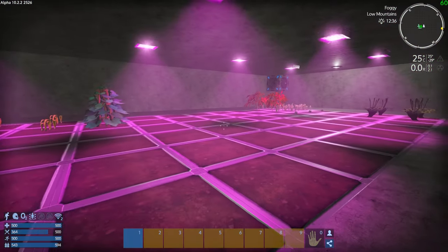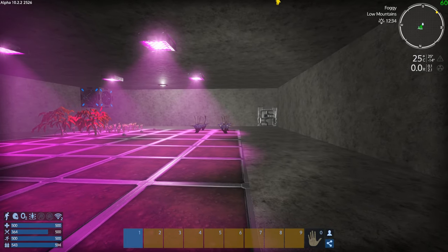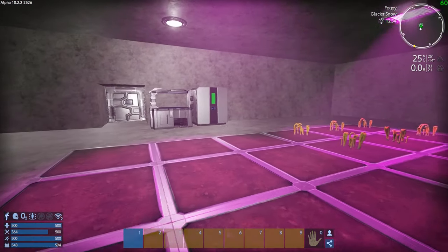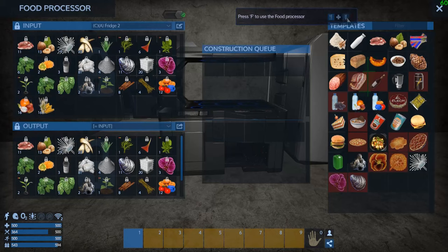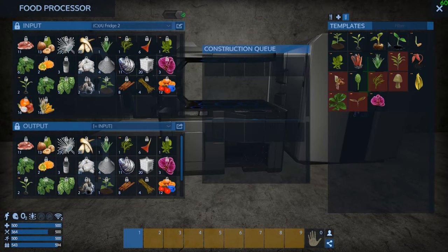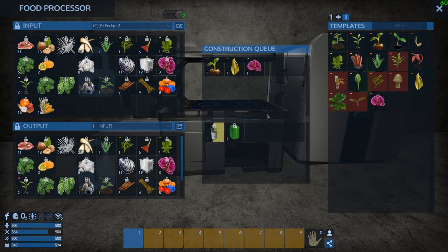We've got to build up a bunch of spice, pumpkins, and buds — that's basically what we really need to work on here. So we want pumpkin, spice, and buds. Let's see how it fares with that.